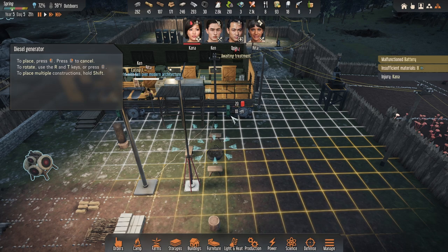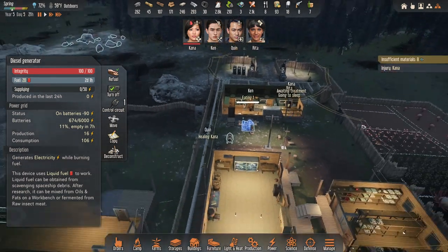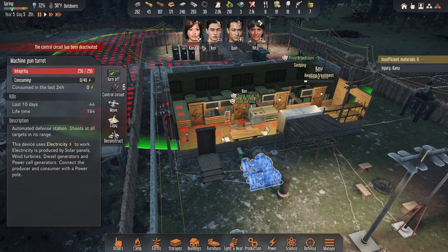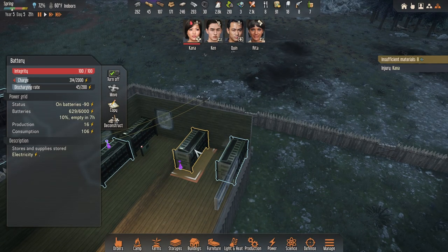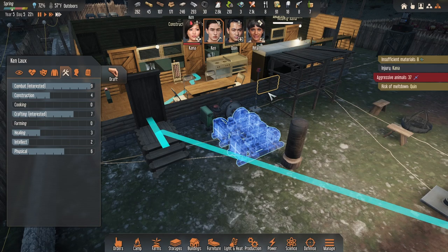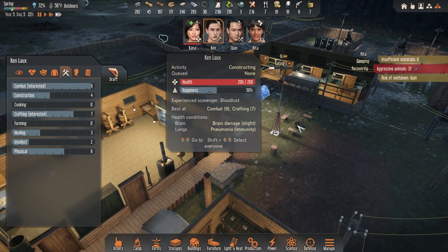I'm going to make two more backup generators. Backup generators will be good — they only put out 50 power each, so 150 total, and I don't know if that's enough for my turrets which take more than that. But a few generators might be able to keep enough turrets running to save me from a flying invasion if I lose all my power. I'll put them on circuit one. Ken, construct please — and we're going to turn this off.